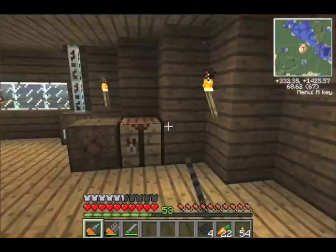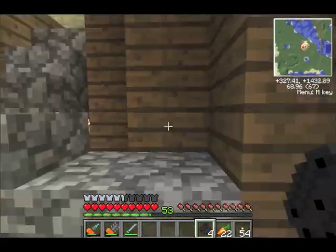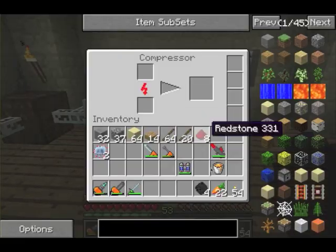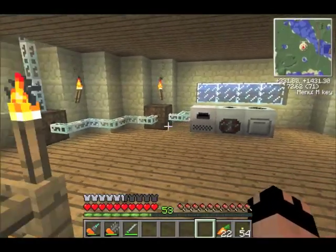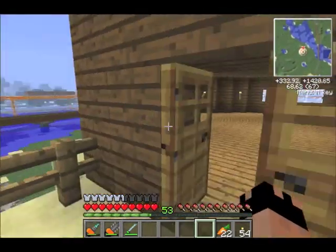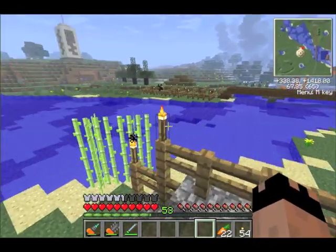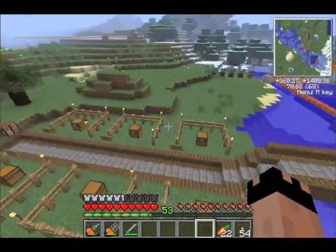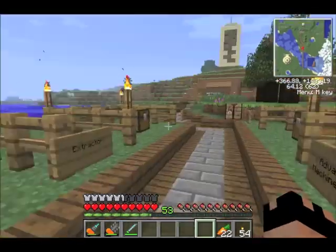Bring them over here and use the handy dandy compressor machine that we've used so many times before. We'll run up here real quick — this is my compressor. Put these in and let those do their thing. And while those are being made, I'll show you the other machine that you need. I think it's only one more machine. We did that, we got that — yep, an extractor.